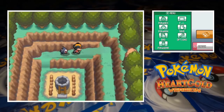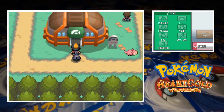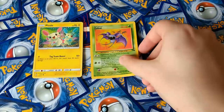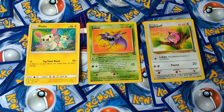With Team Rocket cleared out of Azalea Town it's time for our second gym battle. Bugsy uses a team of 3 in the Azalea gym so that's how many team members we need to draw. It looks like we're going to be using the trio of Plusle, Zubat and Jigglypuff. This isn't an amazing team, and if Bugsy's got a strong group we're in serious trouble.